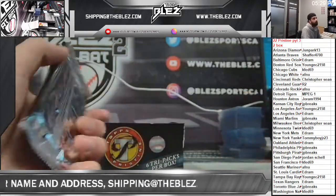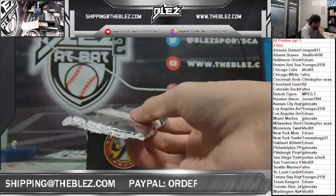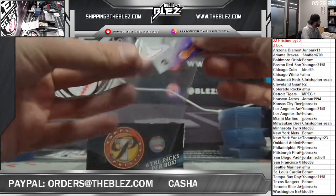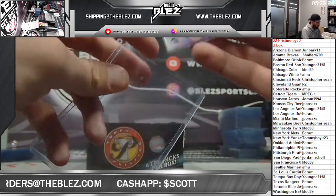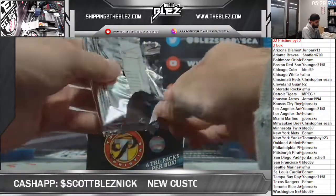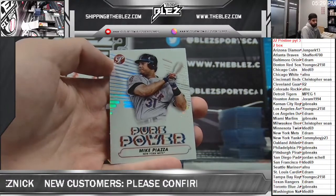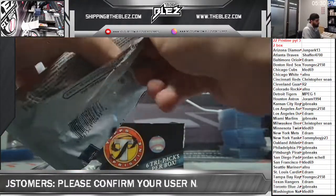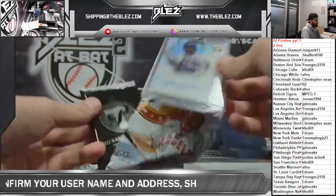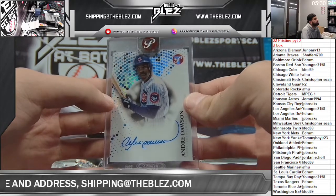Blue of Tim Anderson numbered to 75, for the kill. Big Josh Allen guy — don't see how you can't be. Purple rookie of Detmers for the Angels, numbered to 99. Piazza for the Mets. Andre Dawson — that's a sweet one, the Cubs. The Cubs have a break: Contreras and now Dawson, just a nice looking card.